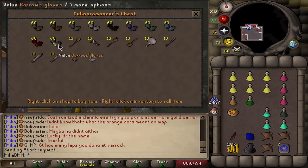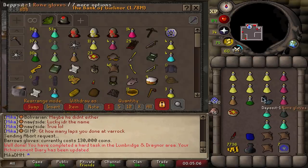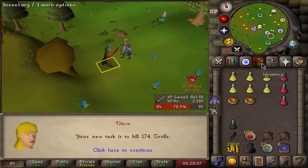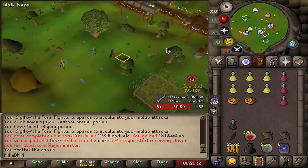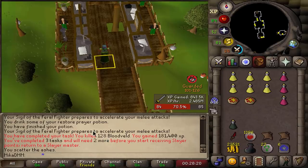Sold a few things from the bank and we can now upgrade to Barrow's gloves — big upgrade from Rune Gloves. These are basically the gloves I'll keep all the time in Deadman Mode. The next money investment is probably going to go into my ring slot. Up to 84 Attack. We get some trolls — it's not a task that gives superiors, but I'll go do them just to keep the task streak going.